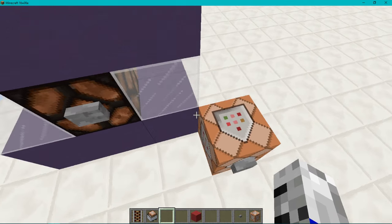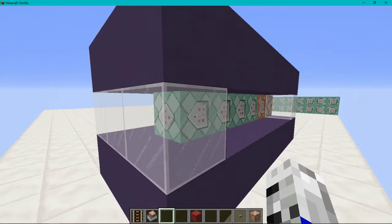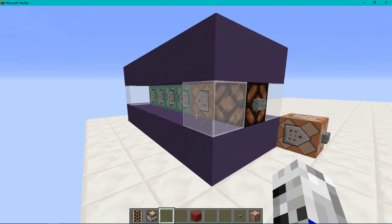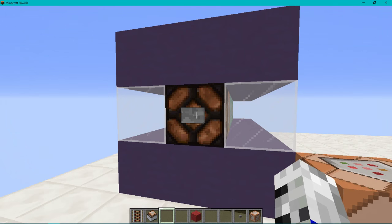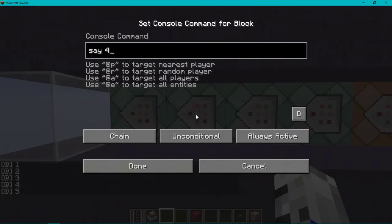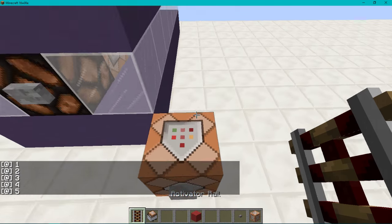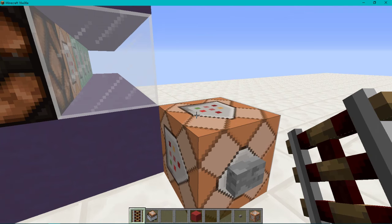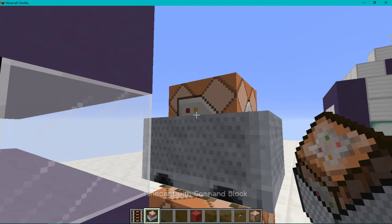The machine we are going to be summoning with a one-command contraption — one command block — we're going to start simple. You can apply this to bigger contraptions. Basically all this contraption does is when you press a button it says one, two, three, four, five — say one, say two, say three, say four, say five. When you start, you need to take note that when you make this you are going to be building relative to the command block.